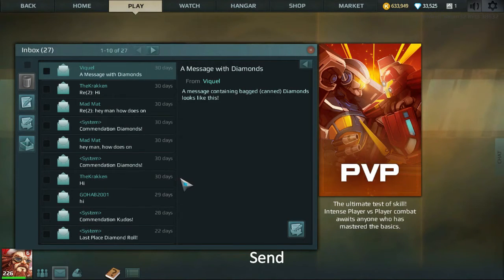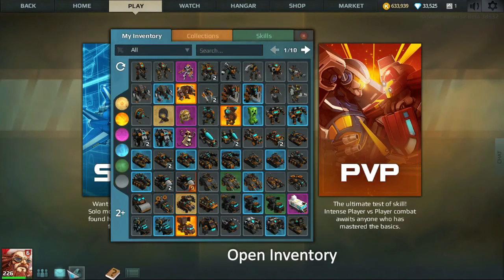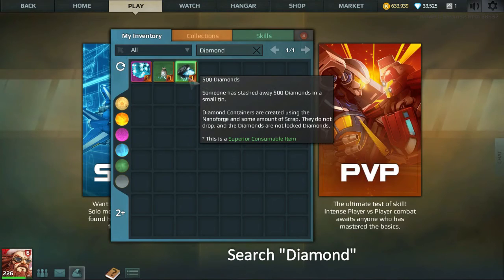Now where did those diamonds go? They are located in your inventory. The inventory is right next to your mailbox, so you click on your inventory and it brings up all the items you own in the game. To find those diamond bags that you just got from a generous donator, all you have to do is search for diamonds, and you can see they're both right there.